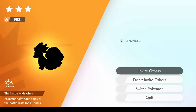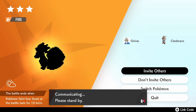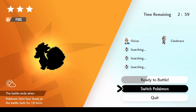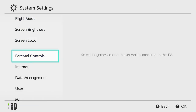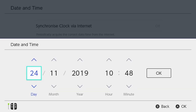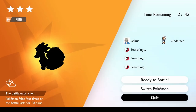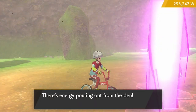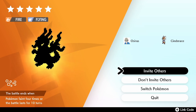Go into the Max Raid. Click into it, boot up your Y-Comm, make sure you've got the internet on, click into the raid and have a look at the Pokémon. If it's not Gigantamax Charizard, initiate 'Invite Others.' Once that timer has started, go back to your home screen, go to System Settings, then System, then Date and Time. Turn off the synchronized clock, change the date one day forward, go back into the game, quit, and repeat this cycle until you come across the Charizard.